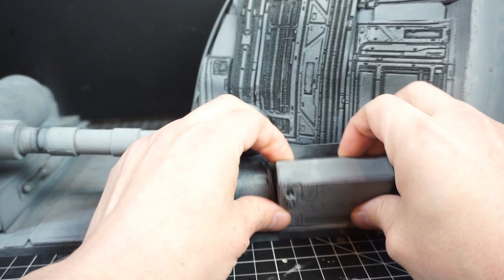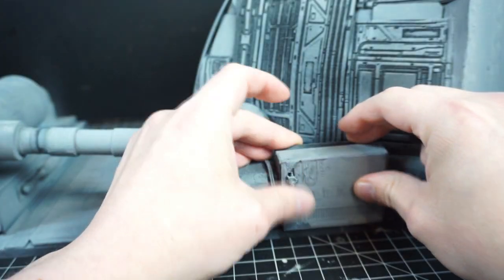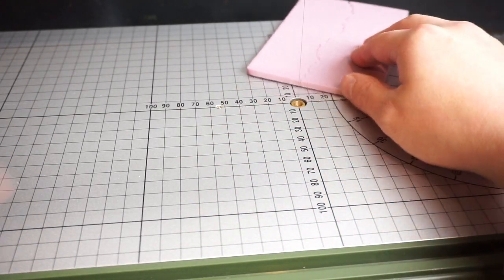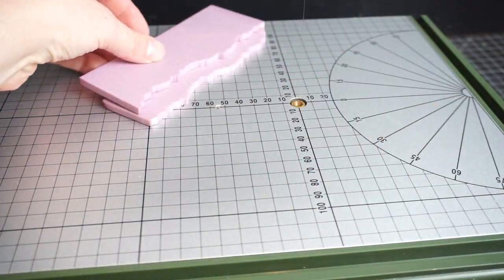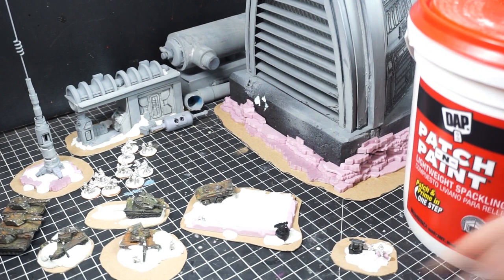Everything seemed to be in order, so my first step was to mesh this bulky base of the rectangular wind trap into a set of cliffs. I used my Proxxon hot wire cutter to cut a handful of pink foam ridges. I then used spackle and PVA glue and went to work.